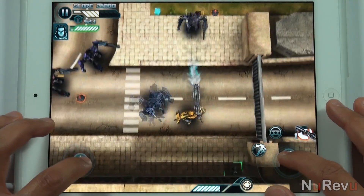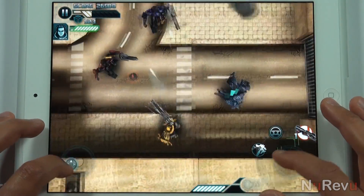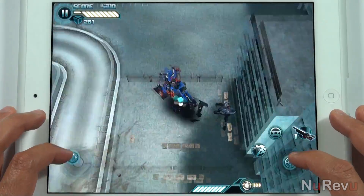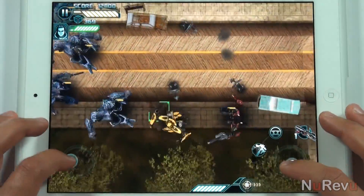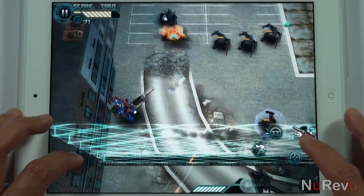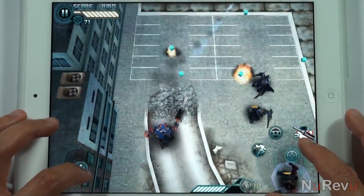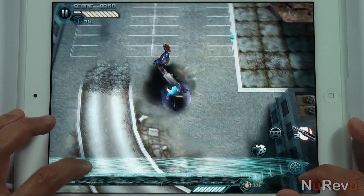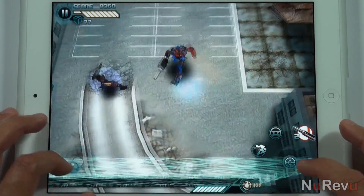Controlling your character is a mixed bag. There's only a single control scheme and the left joystick can't be moved. So if you accidentally adjust the position of your thumb during play, you're likely going to end up interrupting movement. Also, the right joystick, which is used to fire your weapon, will automatically fire when held in any direction. So if you have a slow fire rate weapon, you're going to have to waste shots while you try to properly target an enemy, and as a result take hits while you wait for the next round to fire.